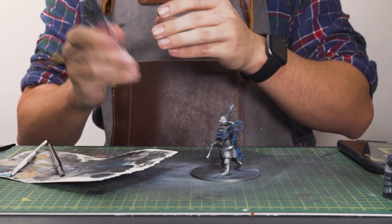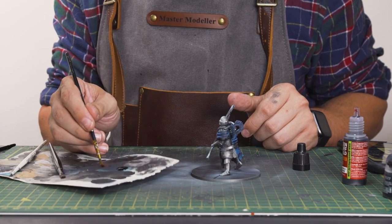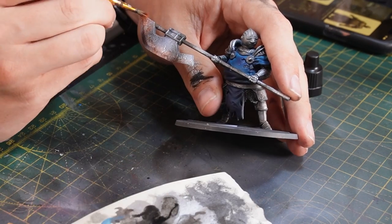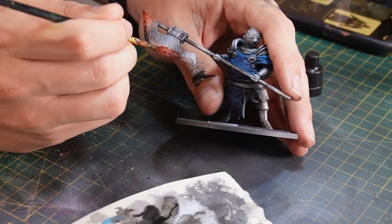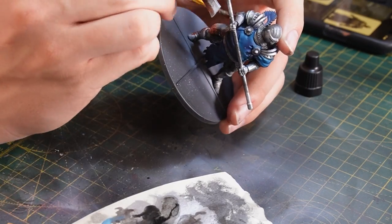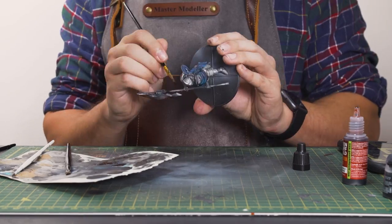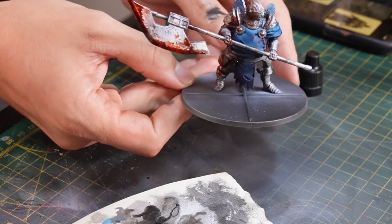Now for a little je ne sais quoi, I'm going to pop some coagulated blood from Green Stuff World onto the model, starting off with the halberd. The great thing about this stuff is the more layers you build up, the colour not only gets stronger but the actual density of the blood increases as well — so the blood looks both darker and thicker. You can spread it around the armour onto places where blood might have splattered, and then really focus on dense areas like the sharp edge of the blade where the most blood would be pooling. And once you've done that, you get something that looks a little bit like this, which is pretty cool.